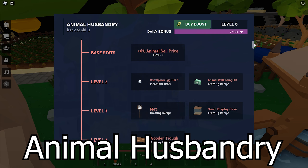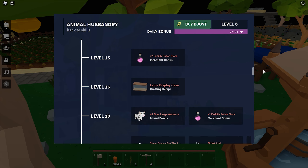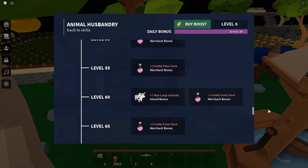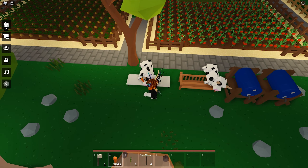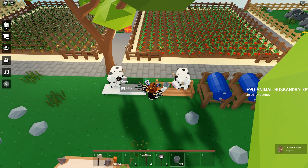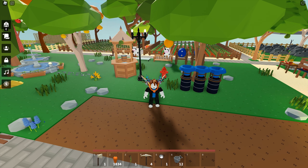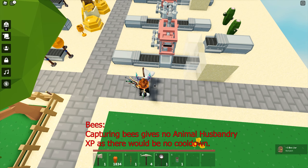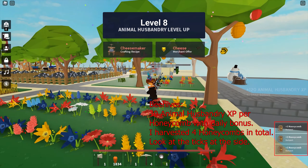Animal husbandry is all about animals, their products, and their related items. As you level up, you can start to buy cow eggs, sheep eggs, and other materials. To gain exp for animal husbandry, you can pet your cow or sheep and feed them. You can also milk the cow to gain exp. Whether you are a veteran or someone who just started out, you should be able to do this as you can get a cow easily. You can also get exp by capturing fireflies. Bees will not give you any exp, but you can harvest the honeycomb from the beehives. Anything to do with animals will give you animal husbandry exp.